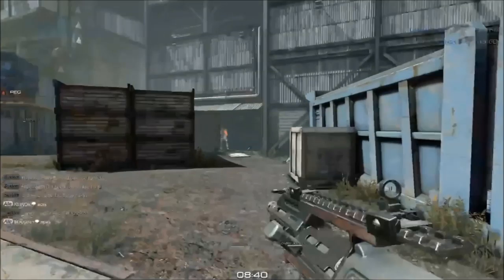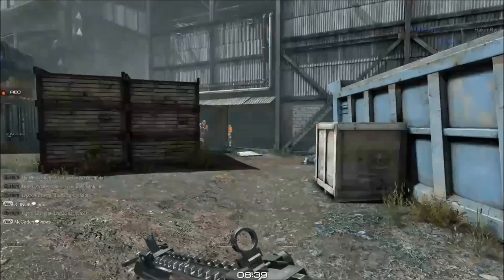Hier sehen wir, wie der Schuss eigentlich, wo man denkt, geradeaus fliegen müsste, aber in einem Winkel fliegt. Nämlich genau wieder ins Fadenkreuz rein. Und jetzt werdet ihr auch ganz schön zu sehen kriegen, es ist im Endeffekt ein Dreieck, was geflogen wird.